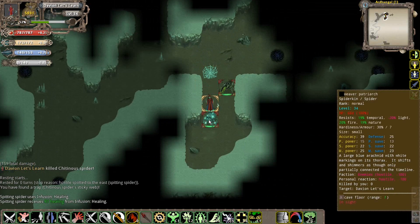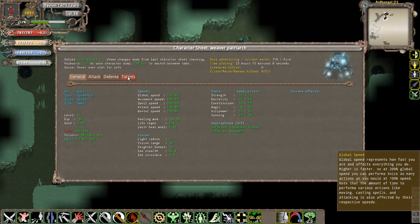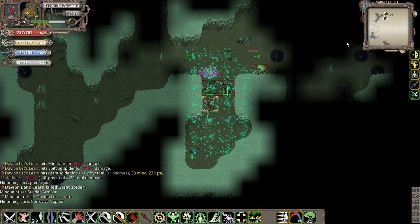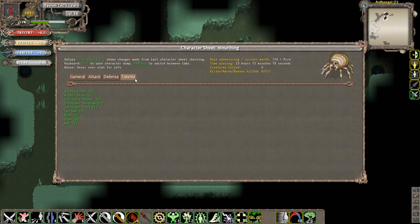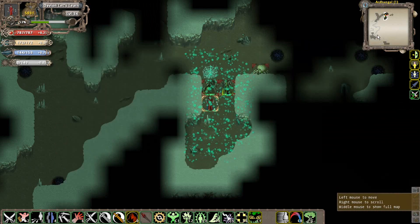Here's a Weaver Patriarch - weavers are usually temporal type of spiders in nature, so this guy has temporal-type talents I might make use of. This guy right here is an acid type of spider - the Nurhuling. He basically uses acid-like talents, like corrosive vapor that he just used on me, plus much of other acid-type talents.